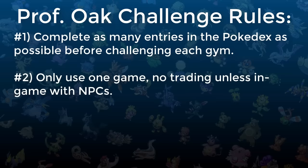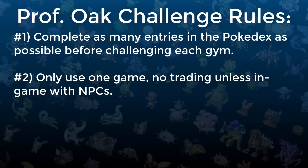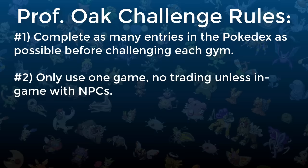Rule number two is that only one game can be used, meaning we can't trade over everything as soon as we enable trading, or else that would nullify the need of this challenge. This also means we can't get trade evolutions during the run, so no Alakazam, Machamp, Gengar, Golem, Politoed, Porygon2, Kingdra, Steelix, Slowking, or Scizor.